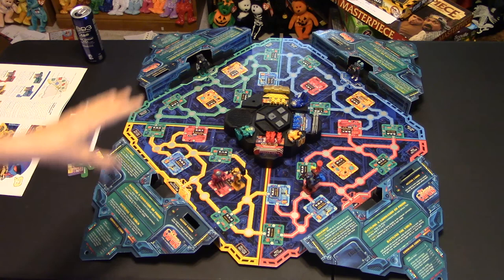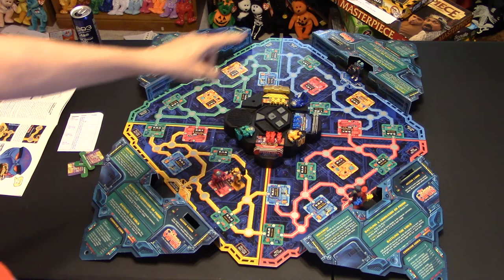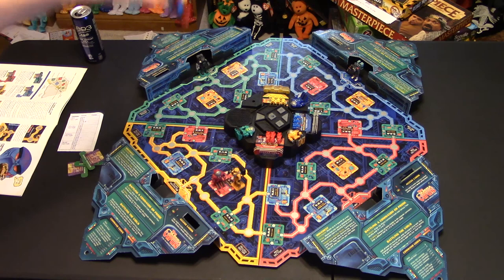Another thing you can do is choose to pass. Why would you pass? If you're in a docking bay, you hit pass and you can transport yourself to any other docking bay on the board. This allows you to move much faster around the board.